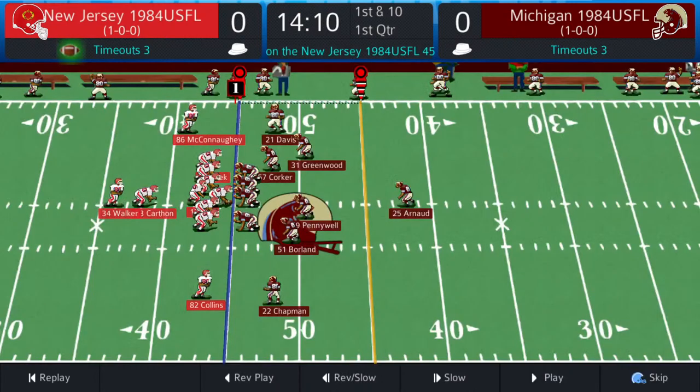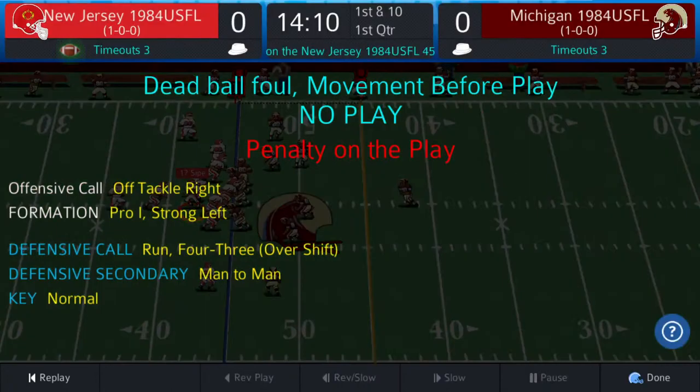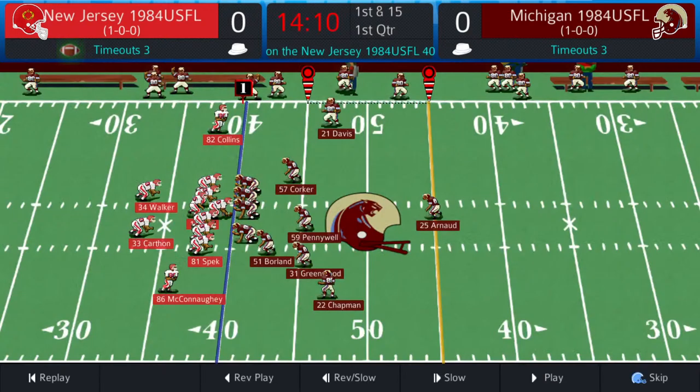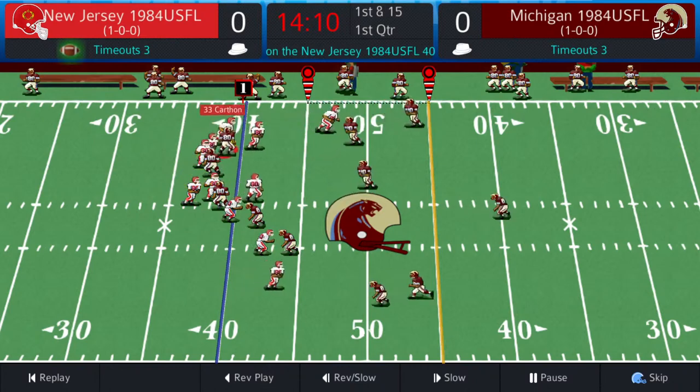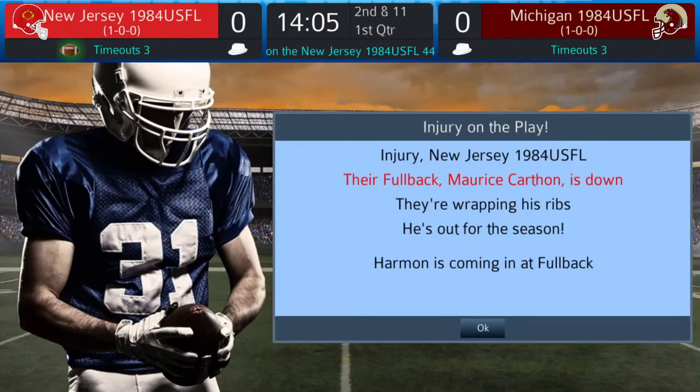First and ten for New Jersey at their 45. I-formation, Carthon the up back, Walker behind — man coverage, Michigan goes to four down linemen. That penalty is a dead ball foul on New Jersey, backs them up five yards, first and fifteen at their 40. Now they go to a split backfield. Man coverage, four down linemen for Michigan. It's a sweep to Carthon, the fullback turns the corner, picks up four. There's an injury on the field — it's Maurice Carthon, he is out for the season. He's got some busted ribs and he is gone for the year.